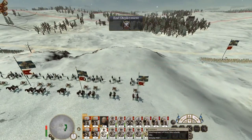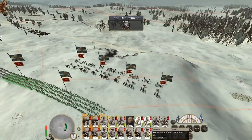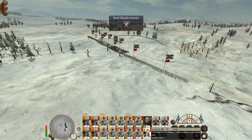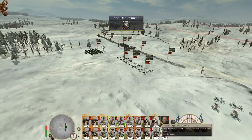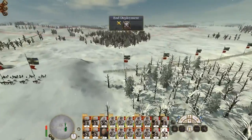That looks pretty good. Taking one block of infantry to advance on the right, one block of infantry to advance on the left, the big battery of howitzers loaded with carcass shot ready, and cavalry plus my general to chase them on the flanks.